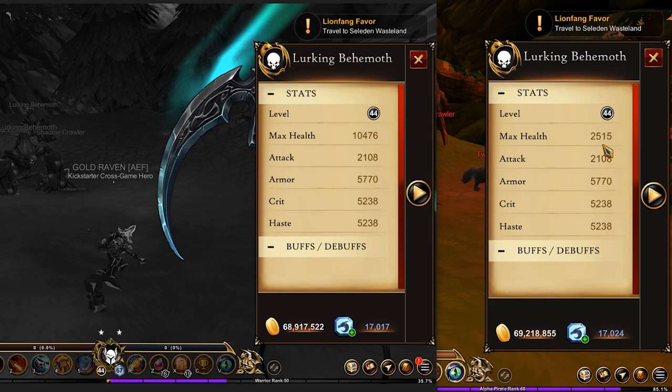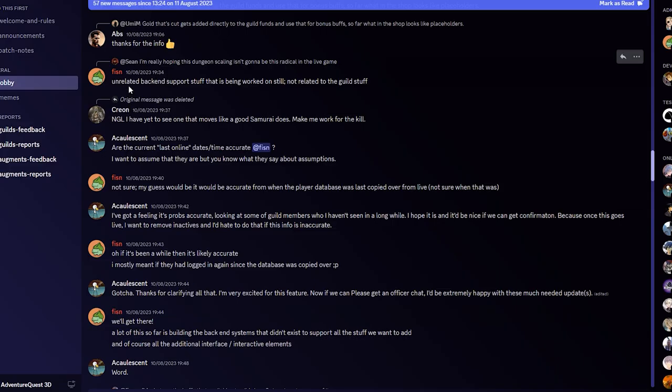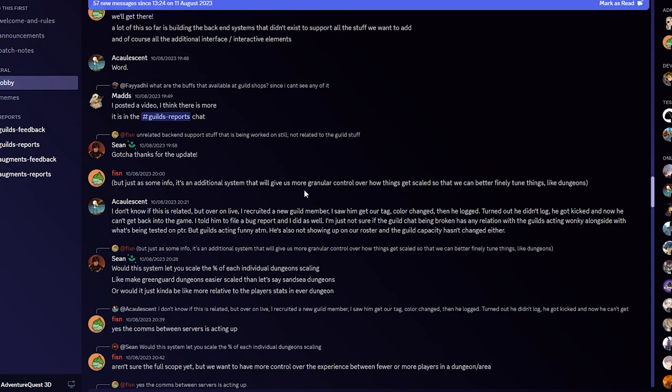Looking up more information in regards to this change, I discovered that the devs are working on unrelated back-end support stuff. Now this is unrelated to the guild stuff. This is an additional system that will give more granular control over how things get scaled so that we can better finely tune things like dungeons. This would be why the dungeons on the PTR are currently being affected. I'm hoping what the results are in the Heartwood is just from their trial and error — not something that's going to be a permanent change, because that would make things a whole lot different.